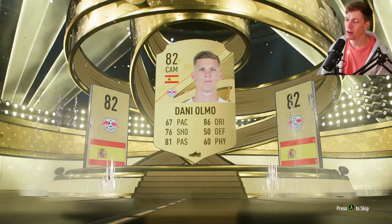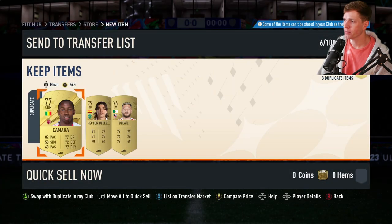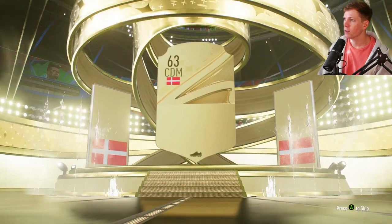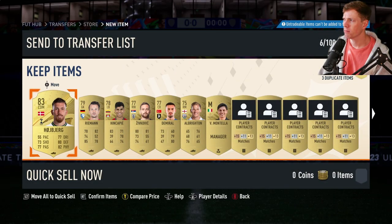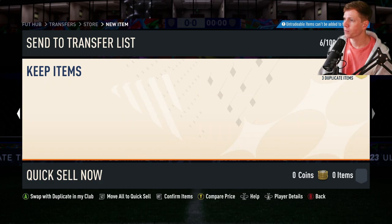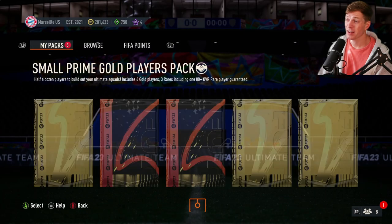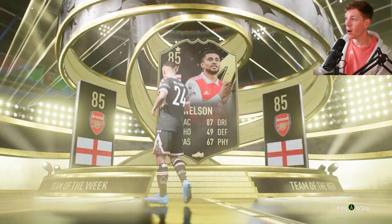Danny Amo — solid. Good SBC fodder. Which is something I'm more and more concerned about getting — just getting a good amount of decent gold rares that we can use for SBCs. CDM, that's not bad. I'm noticing a lot less duplicates, which is great. I really cleaned out my card inventory doing those SBCs. Team of the week — left wing — Nelson! That's a good one. 85 overall left wing. We could actually start him now.